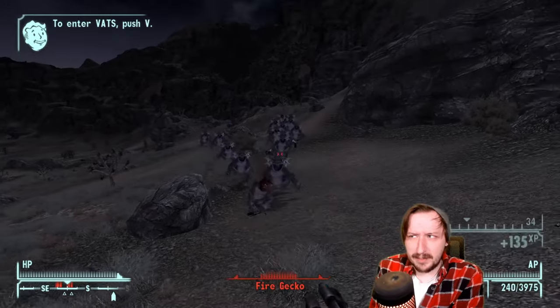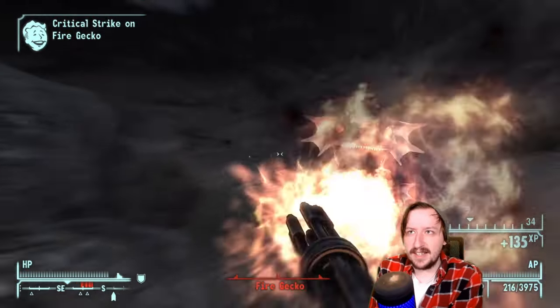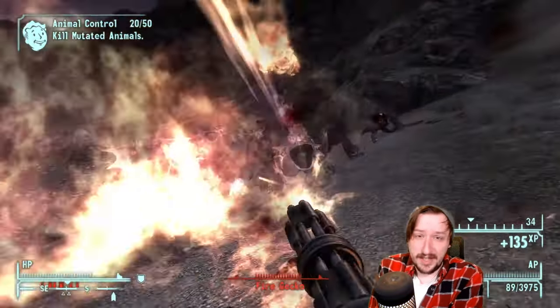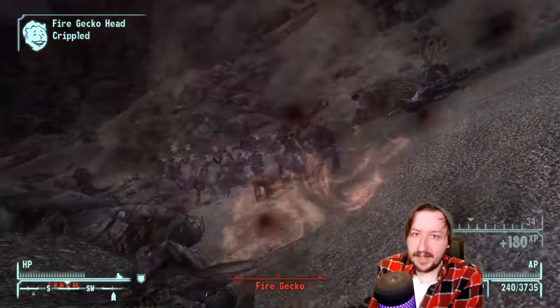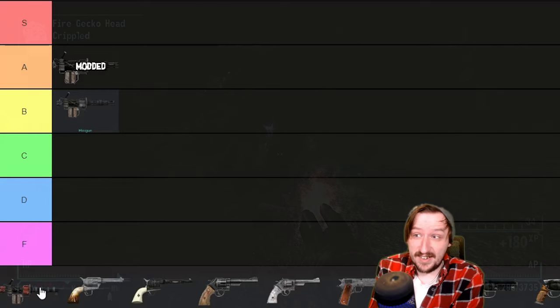These mods can be a little expensive or difficult to find — the Gunrunners can sell them, as can Crimson Caravan and the Brotherhood. The improvements aren't massive, but the rate of fire increase definitely helps. When fully modded, I'd move the Minigun up into A tier — I think it's pretty good then.